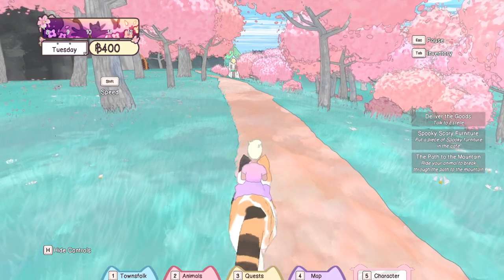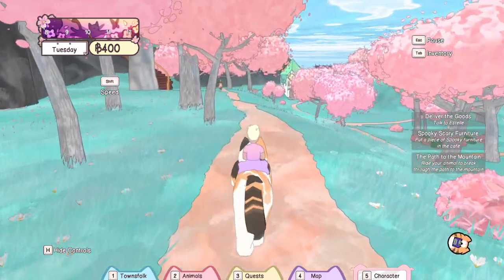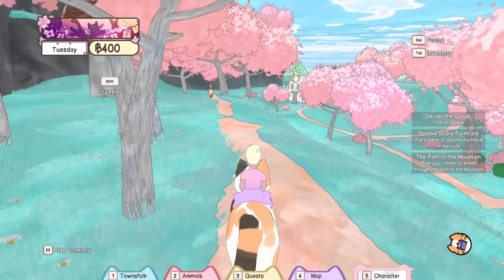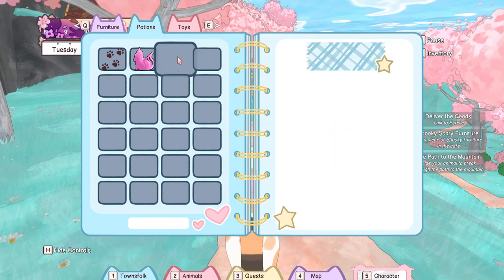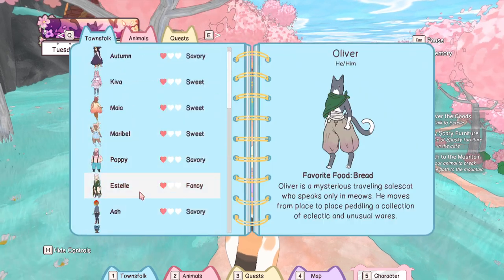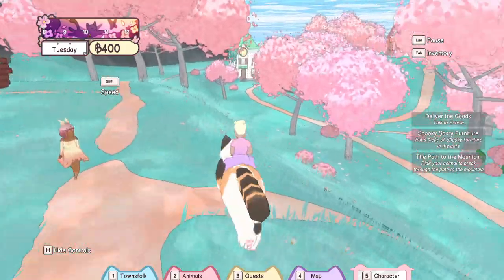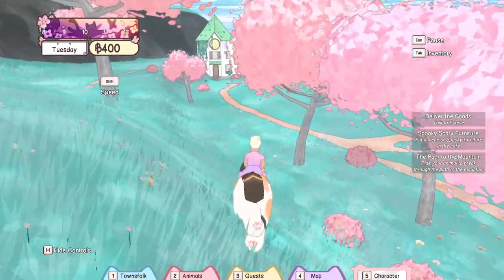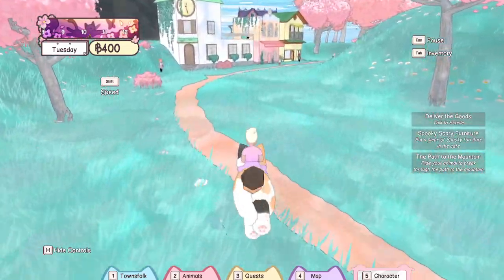The quest says to ride your animal to break through the path to the mountain, but I think we're going to take a quick detour and talk to Estelle first - I have to remember who Estelle is. Let's go talk to Estelle and then maybe we can get this landslide situated.